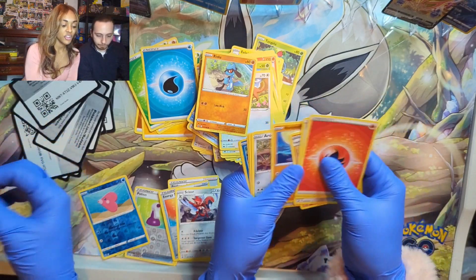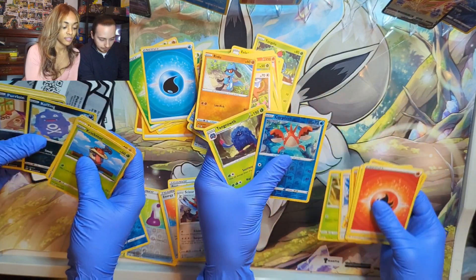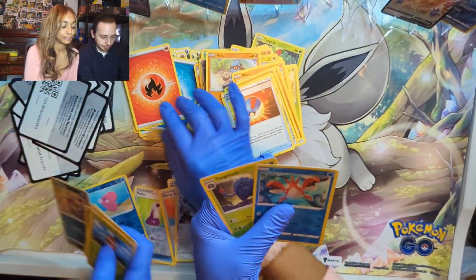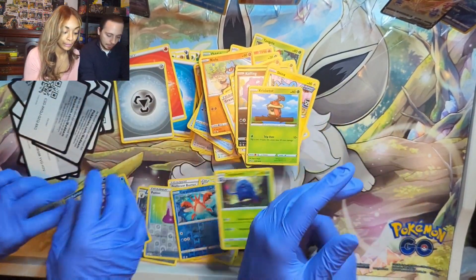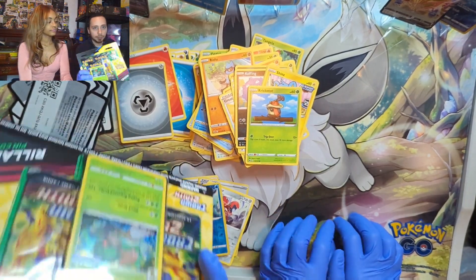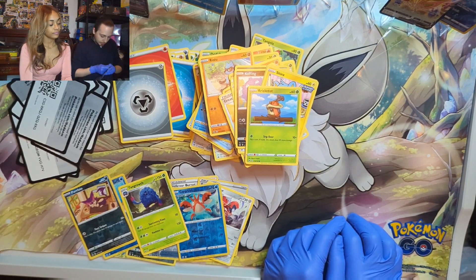Fire fire fire fire — code card. Reverse holo pearl — nada. Garbage. Alright, so we're going to the Rillaboom blister. That's the last one — three packs left.